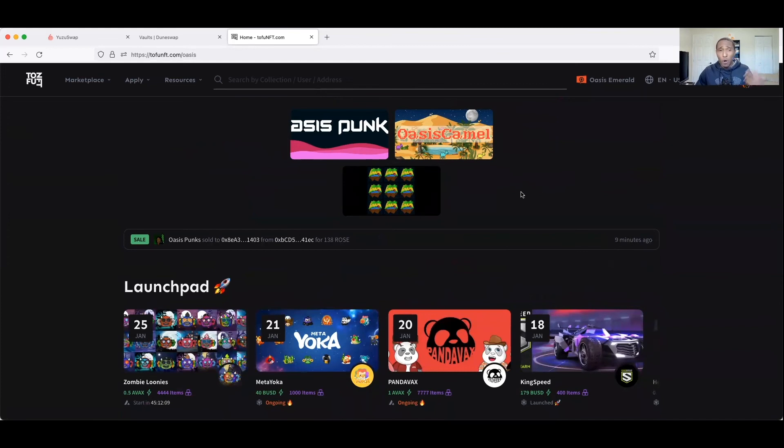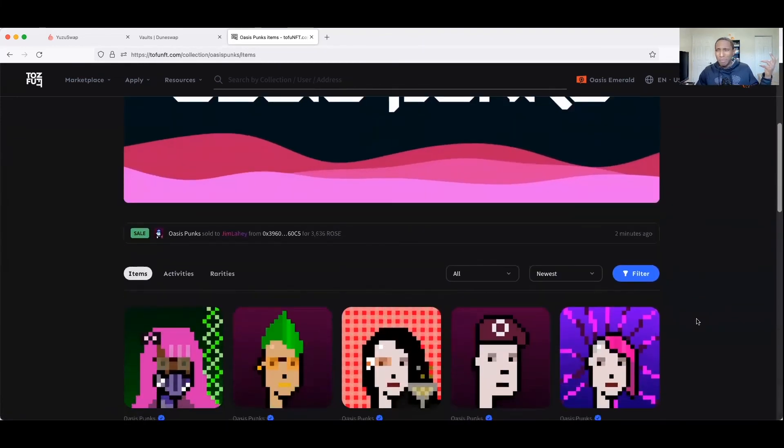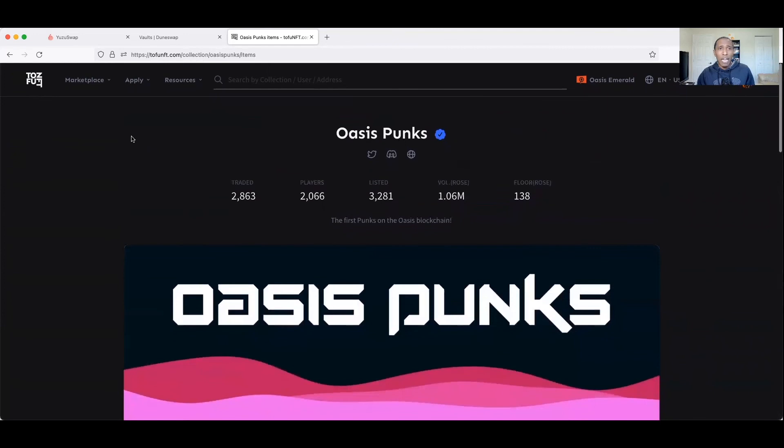Oasis Punks have a pretty decent following and I've seen a lot of people talking about them online. I actually own two Oasis Punks - you can see one in the corner. When I bought them they were like 30 to 40 dollars. I've already bought the dip on ROSE so I didn't mind spending a little ROSE on this just to see what happens - it's my little speculation. I wanted to go over a couple more opportunities on the Oasis network.